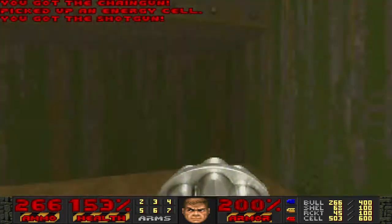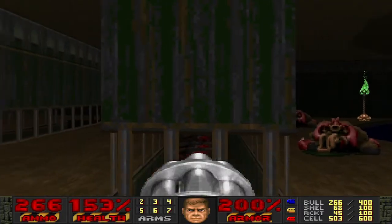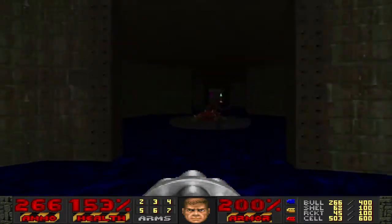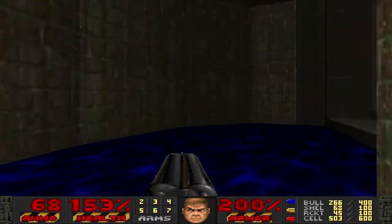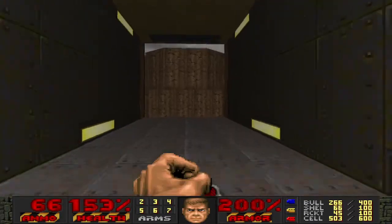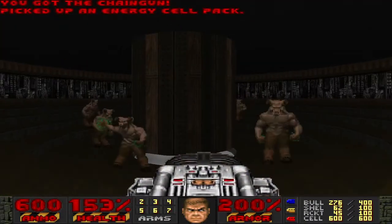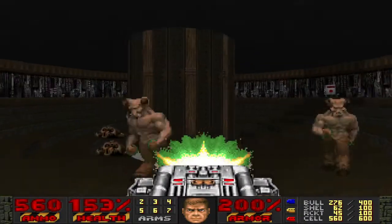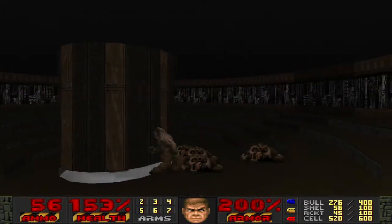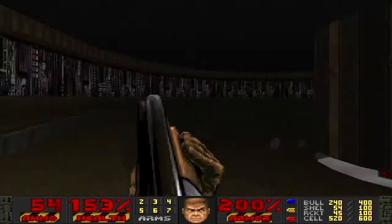Alright, this should open the exit — it's hinted by that, I think. It says I already got all the secrets. I almost wondered if there was some secret way to get that shotgun ammo. I do really like this map's structure. This last area is a bit silly — pretty sure there's a bunch of hell knights all surrounding the exit.